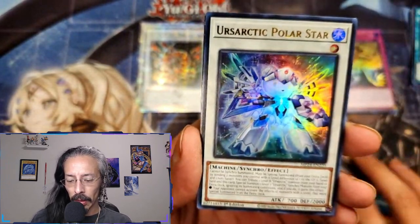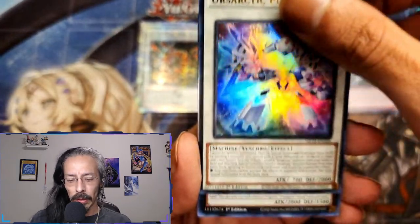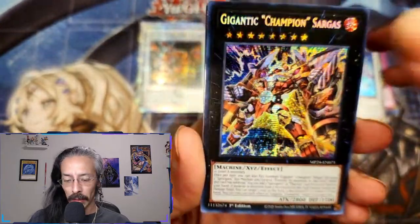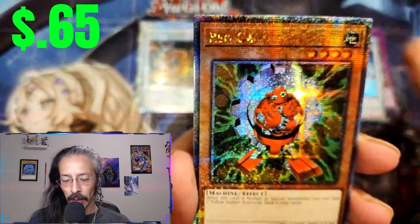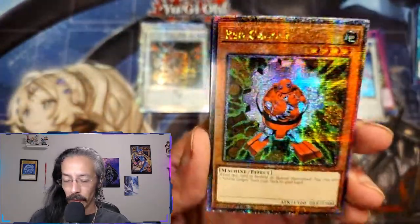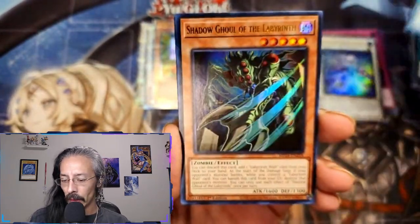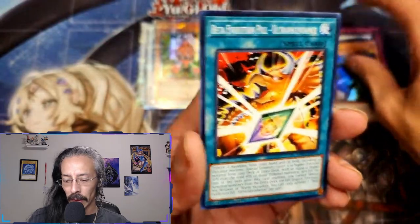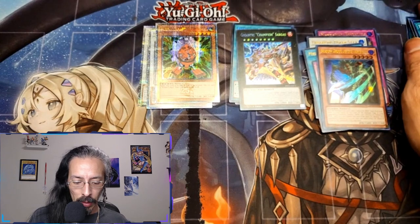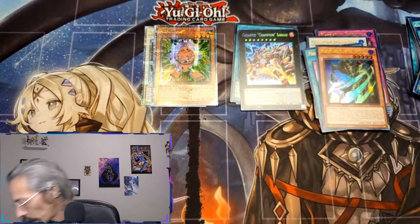Tally ho! Alright, our Sartic Polar Star — if you like little cute teddy bears. Champion Sargus, so far so good on the prismatics. And Red Gadget. We got Melphi, Shadow Ghoul of Labyrinth, nice. Okay, first three QCRs — nothing really special.